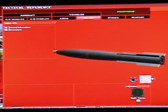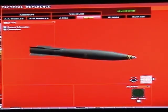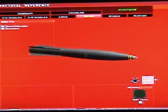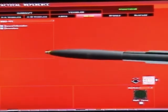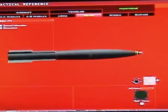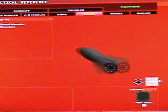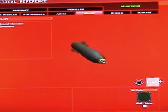The BSU-49 is a general purpose bomb that delivers itself with an air parachute for low-altitude delivery, and is used for troops, vehicles, runways, and small buildings.